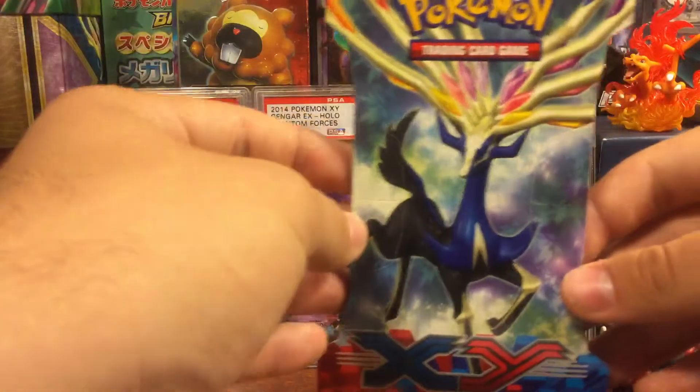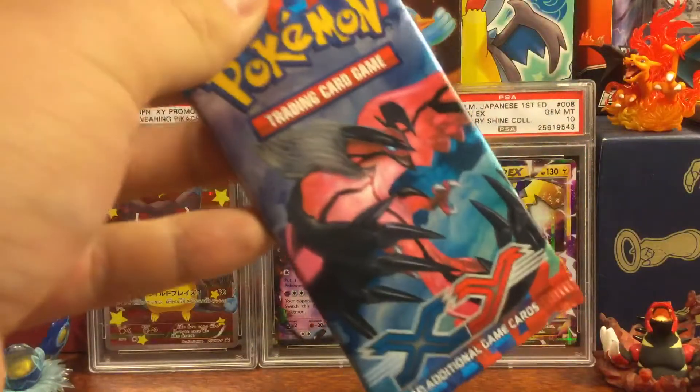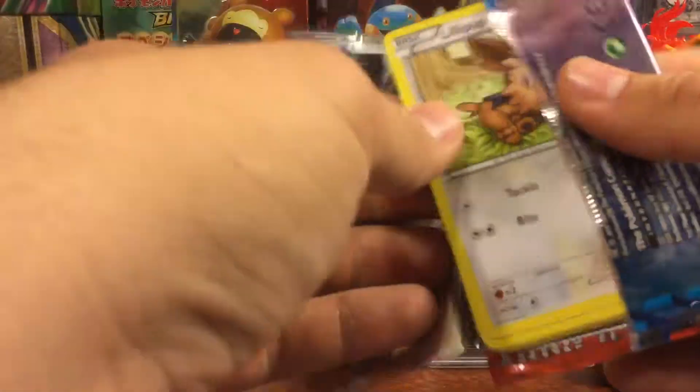Next one is a Xerneas blister art pack — the Eevee art pack. Same thing happened with the Eevee art pack.